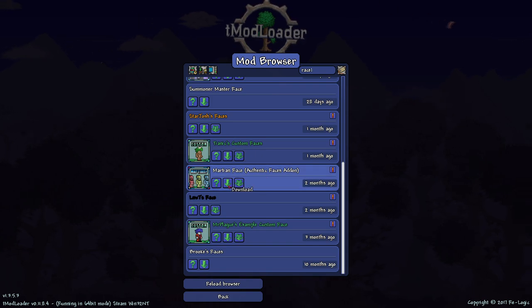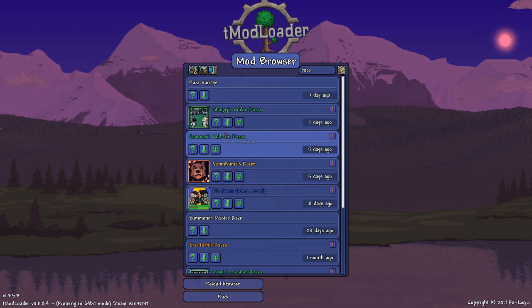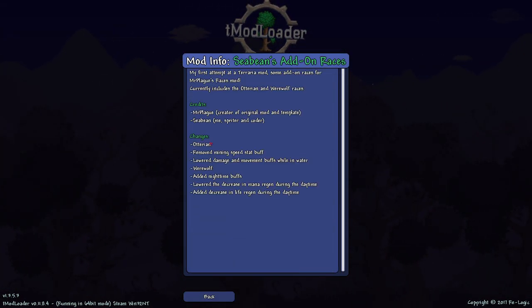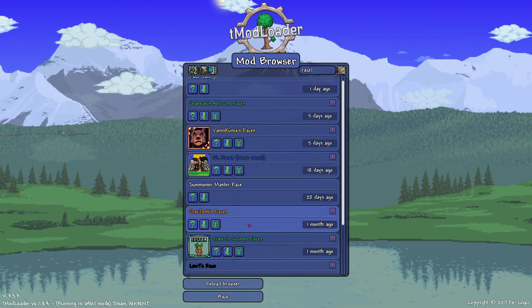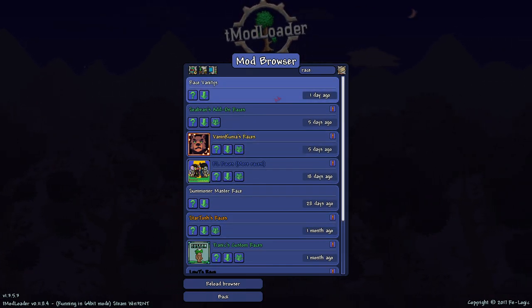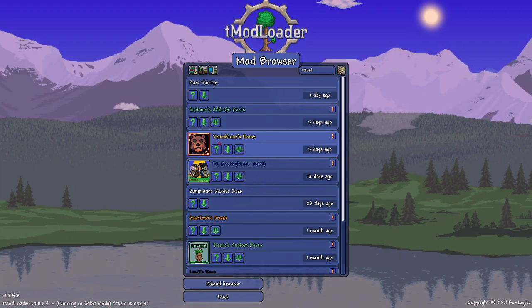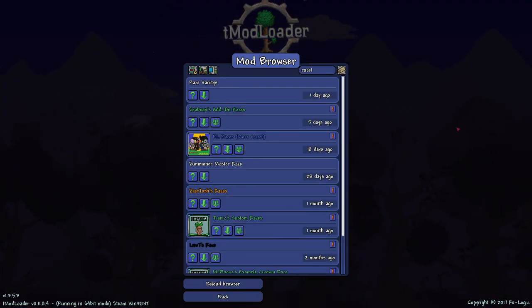We're obviously going to download the OG mod and then grab the Martian race mod, a Steel custom race mod, Shaggy's add-on races - hopefully I'm grabbing the right ones because some might not even use Mr. Plague's mod. We also grab Summoner Master Race and Vam Kuma's races. That should be enough for this video.